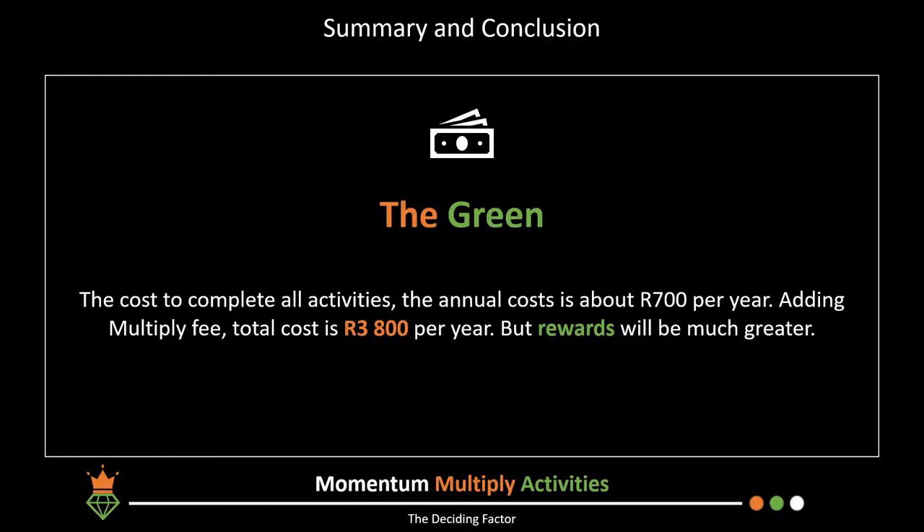Looking at costs: excluding premiums for Momentum products, you're looking at spending about R700 per year to complete all activities. Adding the Multiply fee of R258 per month brings the total to about R3,800 per year, but as shown in previous videos, the rewards and benefits far exceed that amount. The real unseen benefit of programs like Multiply, Discovery Vitality, and Sunlight Reality is to get you to be healthier — giving you the real reward of a better life.